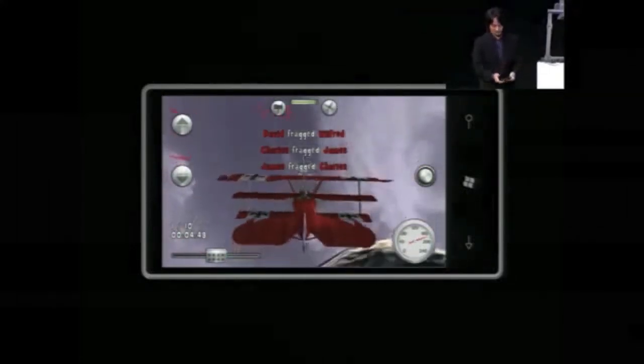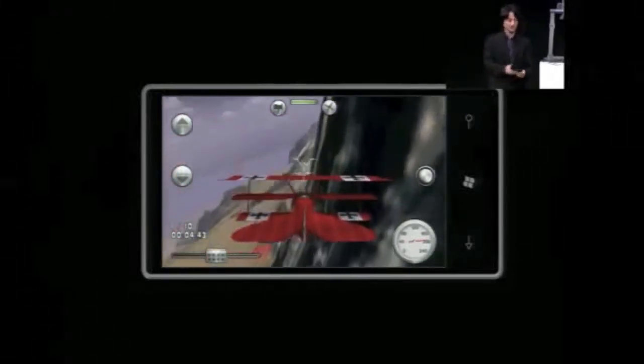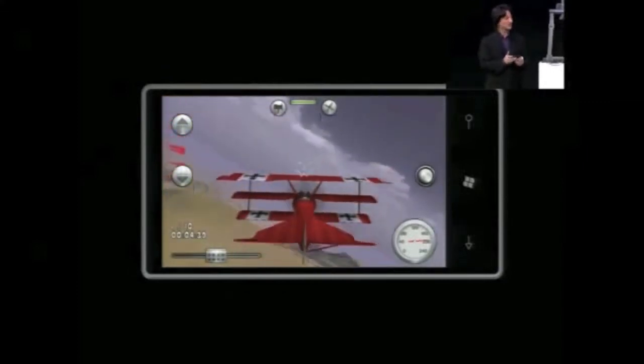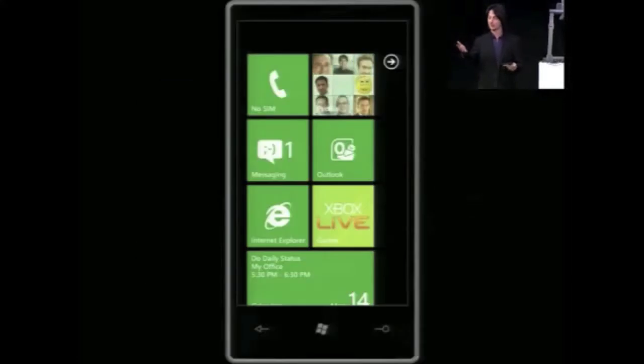Today if I were playing this game with Windows Phone 7 and I wanted to make a phone call or send a text — if I navigate away from the game — we essentially put it into a deep hibernation, which takes a few seconds to resume. So I'm going to do the same thing now. Let's assume I wanted to make a phone call.